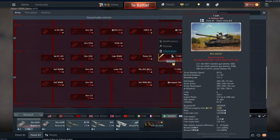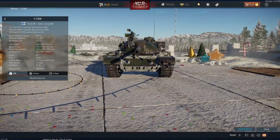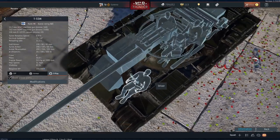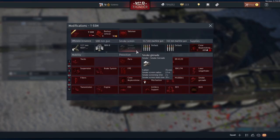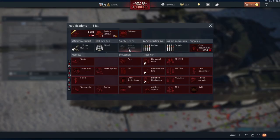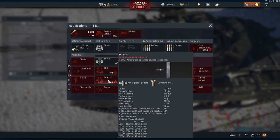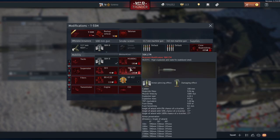Sweden got the one vehicle — the T-55M. It has 200mm frontal armour for the turret and 100mm for the hull, and a crew of four: driver in the hull, and gunner, commander, and loader in the turret. It can carry smoke grenades. It's also got a 12.7mm machine gun and a 7.62mm machine gun. It can fire APDS, smoke, APCBC, an improved APFSDS, HEATFS, and high explosive.